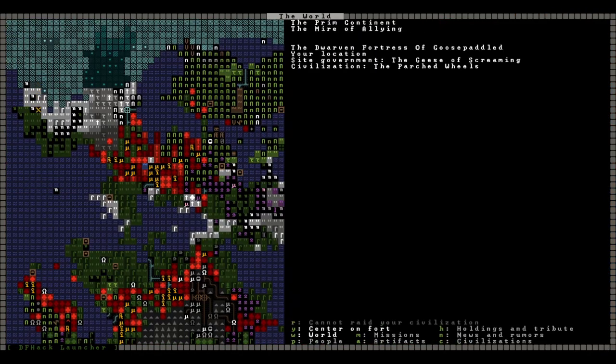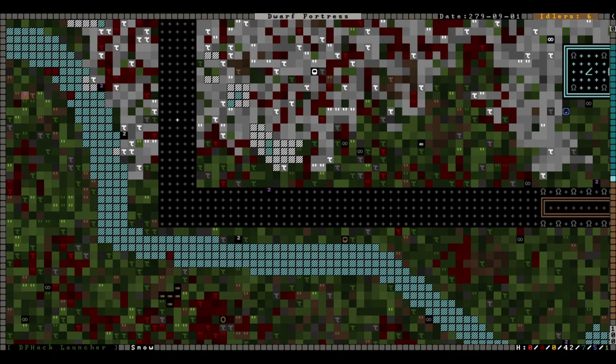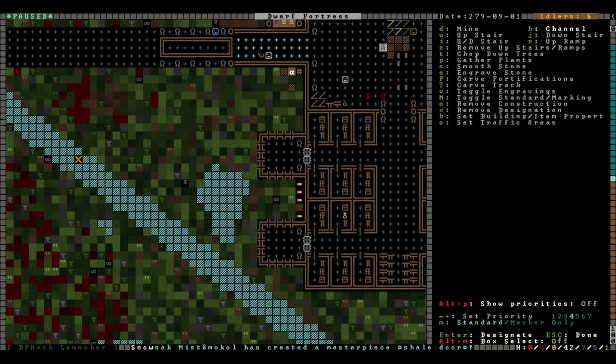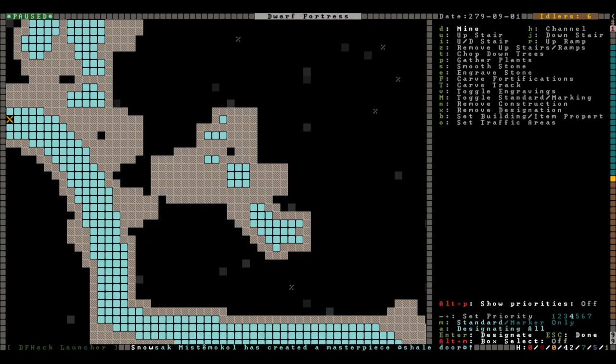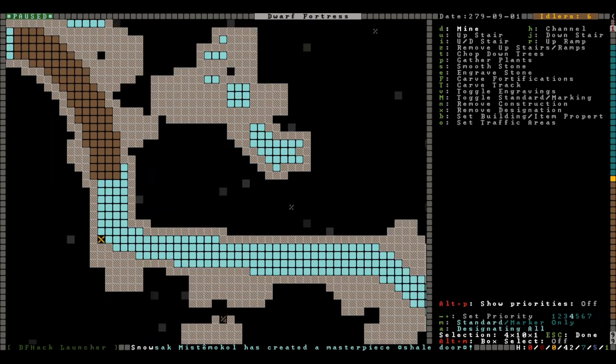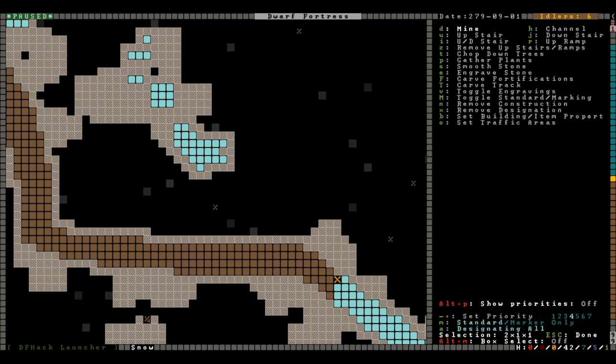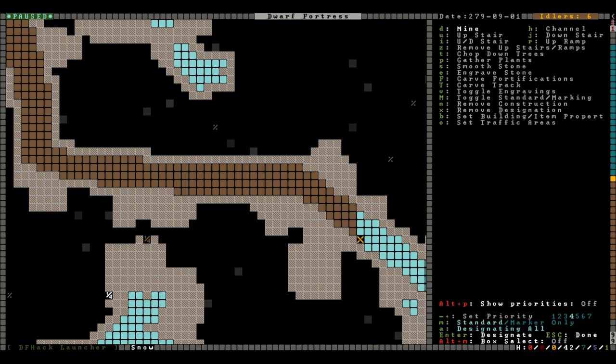It's snowing again — considering how far north we are, we have awfully temperate seasons. The river's frozen again — go go go! This spot right here will work. We're just going to designate all of this. Still don't really know what we're doing with all this ice — not the point. We're going to have it; it's also real good practice for the miners — it's a renewable resource that isn't really worth anything, but they do get mining experience for digging out the ice.